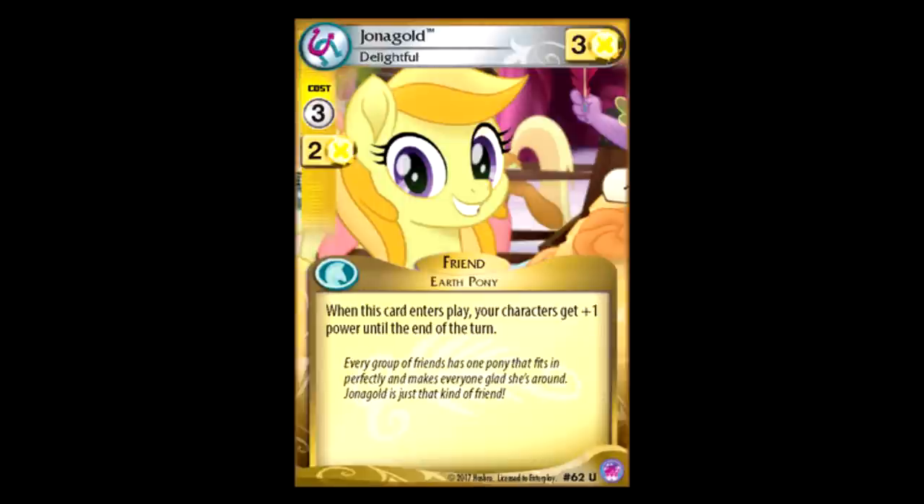Zona Gold — three for three. Card enters play, all your characters get plus one power until end of turn. That's pretty good. Definitely not a game-winning card, definitely something I would only splash into a deck, but if you're building a Swarm deck or a deck with a lot of tokens, I could see this being useful. Peachy Sweet Persistent: four for four. It's okay, it's filler, but it's okay.